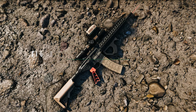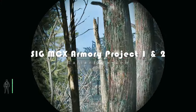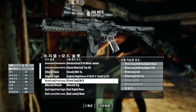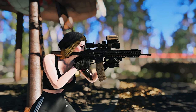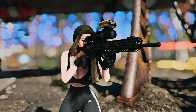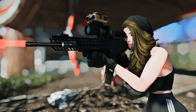Next up, we have the Sig MCX Armory Project 1 and 2 mod, which expands upon the Subliter 100's MCX and adds a brand new assault rifle based on the real-world Sig MCX. This mod provides more options for modifying the existing rifle with barrel types, handguards, stocks, sights, and suppressors.